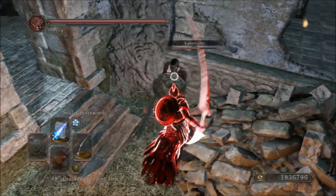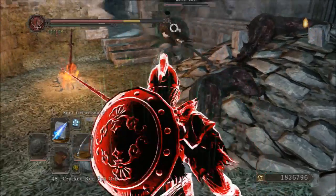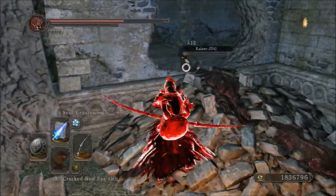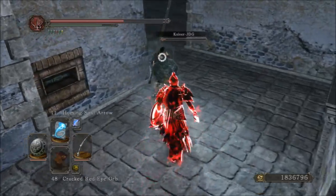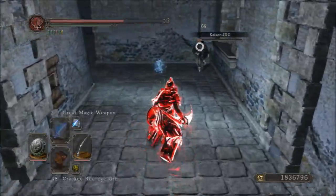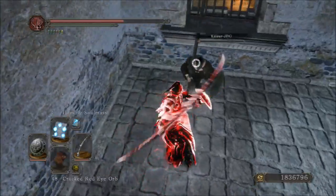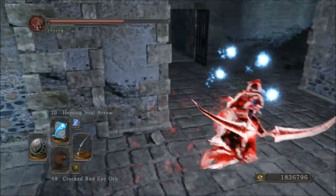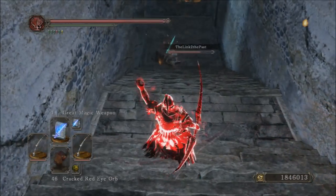There are a few reasons for this, which I'll get into shortly, but first I'm going to go over the infusion types. A magic infusion gives you C-scaling in magic; your physical base damage remains zero, your magic base drops to 97, and your dark base drops to 63, making my attack rating 215. For a dark infusion, your magic base drops to 63, the dark base drops to 97, and my attack rating goes up to 241 — so that is slightly better.